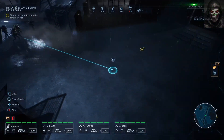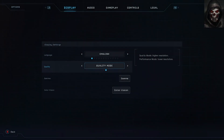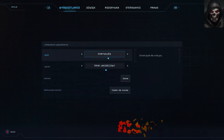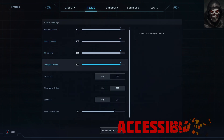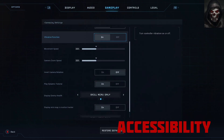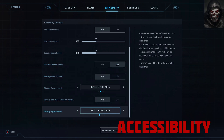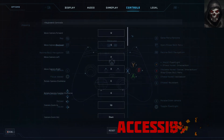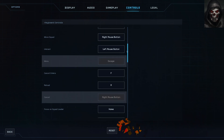First up is accessibility. There is a plethora of options to tweak and adapt the way you play, from controller strength, mouse and keyboard mapping, subtitle options, UI scaling, and even a variety of color deficiency options. I especially like that players who want to use mouse and keyboard on console have the ability to map different keys, which is truly wonderful and sorely needed on more RTS games.